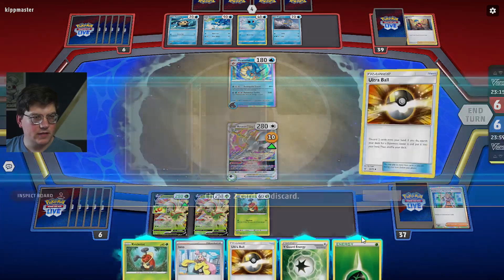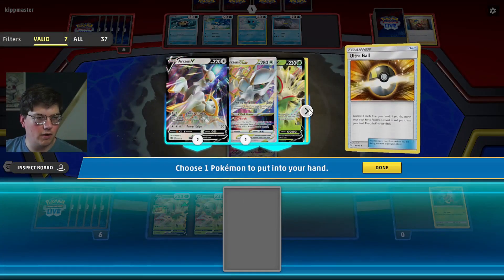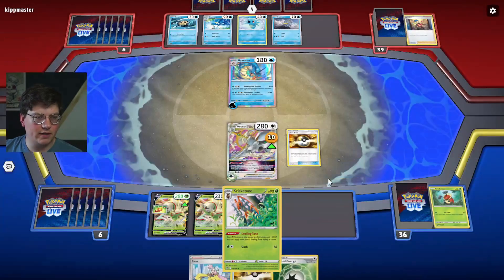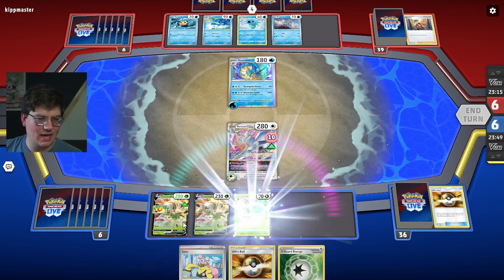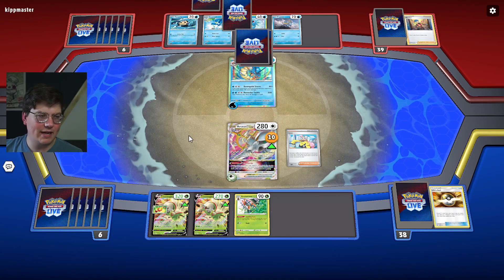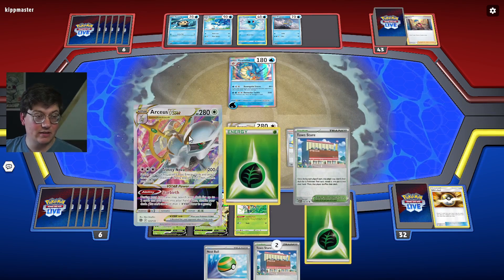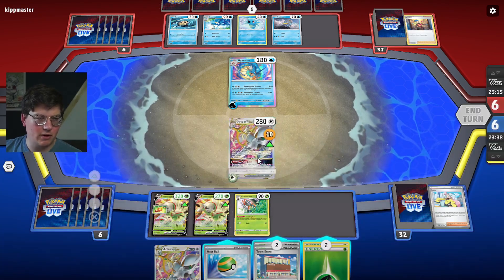I had another coaching request there — had to take care of that. Always got to take care of my clients. Ultra Ball — we'll go the Crick. One Crick. We're probably going to have to use the Star Birth unless we get insanely lucky. Yeah, we're going to have to use the Star Birth. So what do we want to grab?